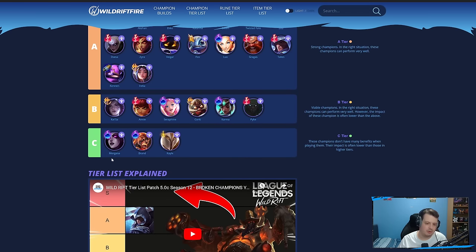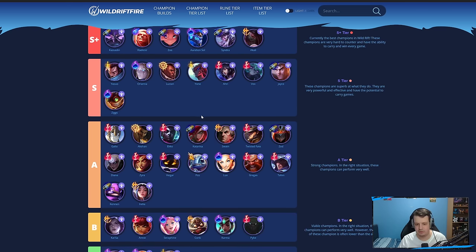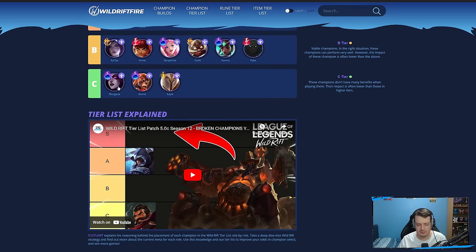C-tier: Morgana and Brand are annoying with Arcane Comet — Morgana just puts her pull down in mid lane, and that's about it. Same with Brand. But if you come up against a Lucian, Akali, Zoe, or Vladimir at level 5, they can all just jump on you and burst you 100 to 0, and there's nothing you can do.